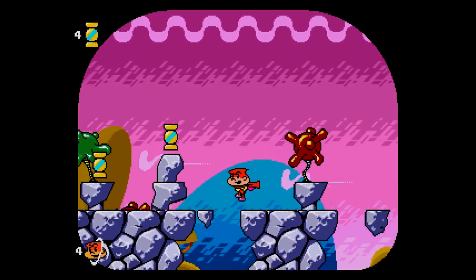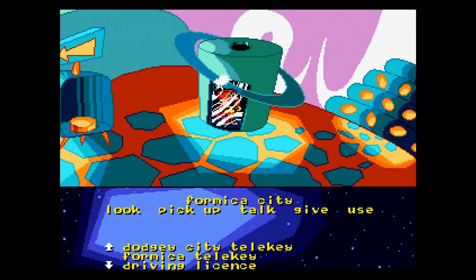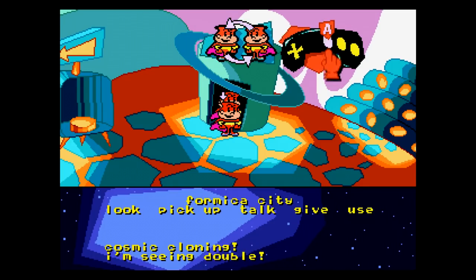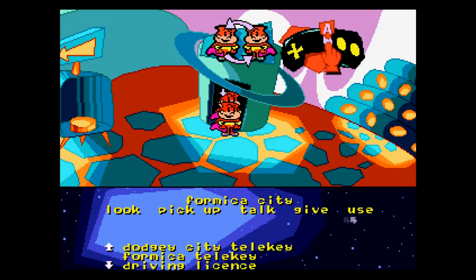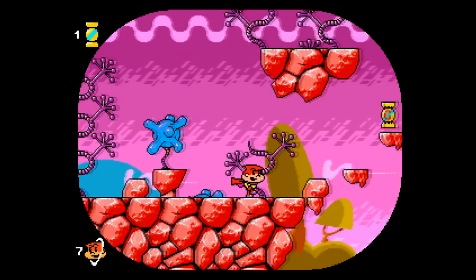You play as this little guy from the planet Linoleum — yes, planet Linoleum — who accidentally crashes into this new alien planet he's never heard of, called Earth. He makes his way back home, and nobody believes this crock about this crazy new planet he's found. So you gotta head back to Earth, this time with a camera ready to provide sufficient proof for your people back home.